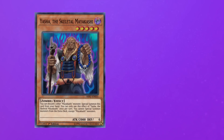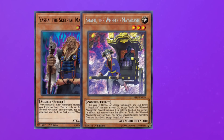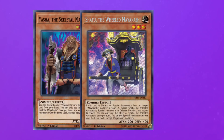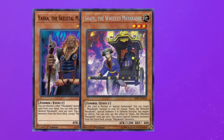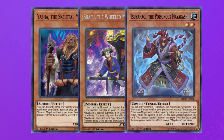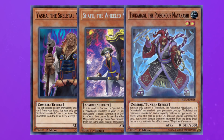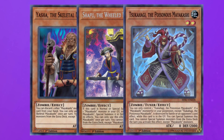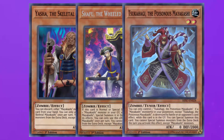Yasha, the level 5, special summons itself from hand by discarding another Mayakashi monster. Shafu summons another Mayakashi from the graveyard on normal or special summon, but negates its effects. And the last not-really-relevant main deck monster is Tsukahagi, which special summons itself from the graveyard when another synchro monster is destroyed by battle or an opponent's card effect. Overall, all three of these monsters are very mediocre. Tsukahagi is run at one and Shafu is played at two, but these three aren't really that relevant for the deck's main goal.